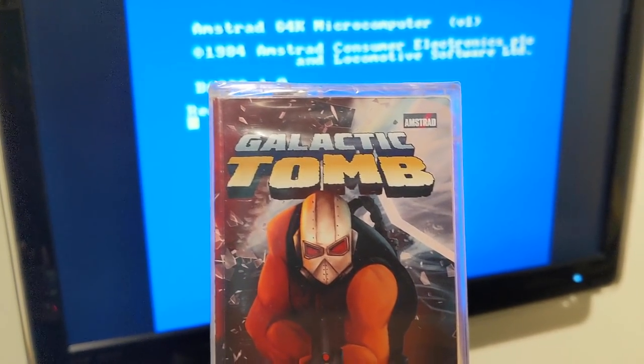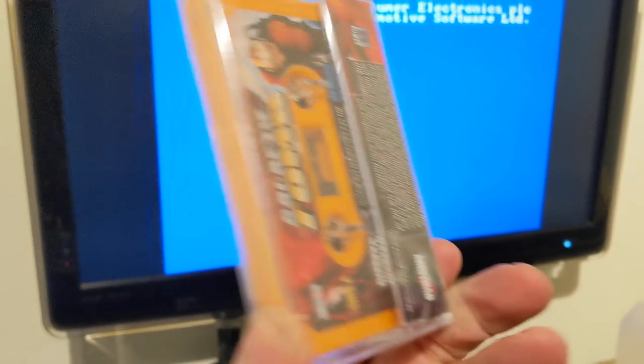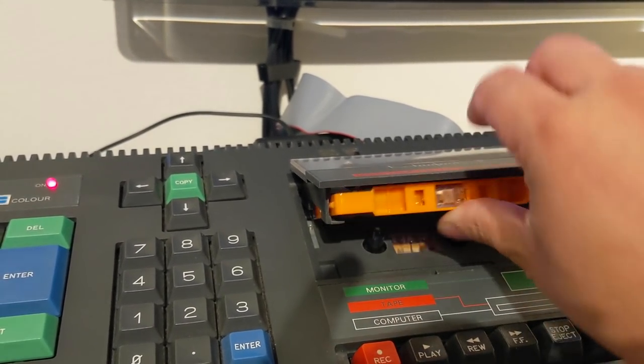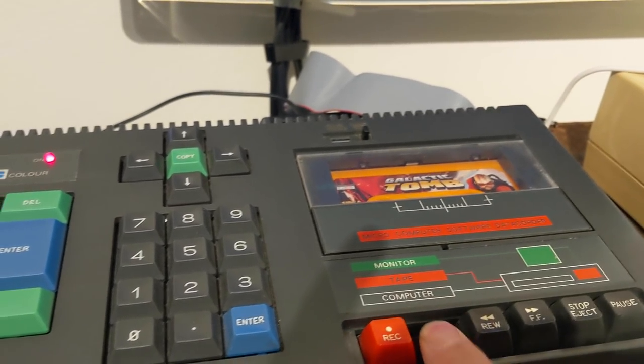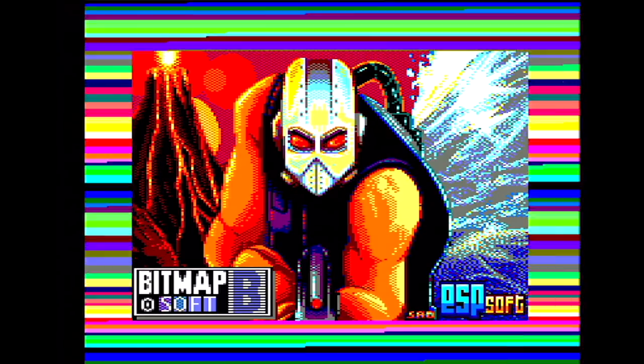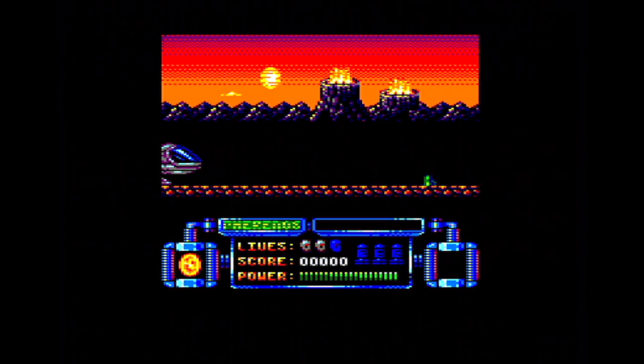Galactic Tomb by Bitmapsoft — I do have this as a physical release, and rather nice it is too: orange cassette and a really nice label — one of the nicest labels I've seen, in fact, on both sides. You are the most prominent commander of the Imperial Army's elite, appointed to carry out a mission. It's basically Turrican 2 on your Amstrad. You run along a landscape, shoot things, collect things, move to the next level, and there's a cracking tune in the background.